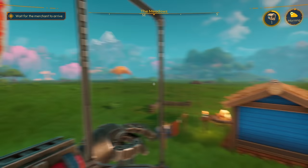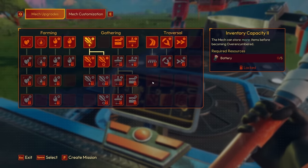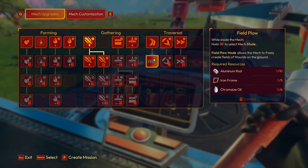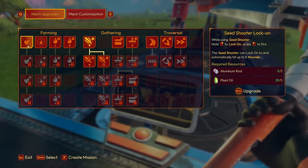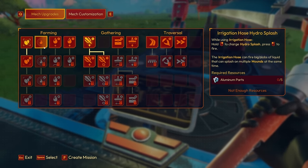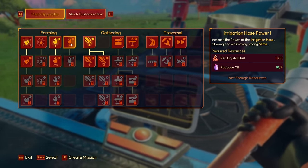Let's sleep for the night. There are more goodies here in the morning. Let me look at more upgrades. Field plow — hold Control inside the mech to select field plow mode, which lets the mech freely create fields of mounds on the ground. There's also thruster sprint speed, vacuum harvesting power, inventory capacity, seed shooter lock-on, and irrigation hose — hydro splash. We're going to get that one right now because it doesn't require anything super crazy.